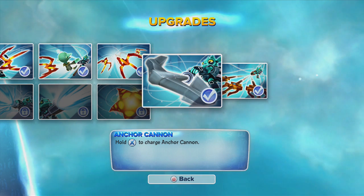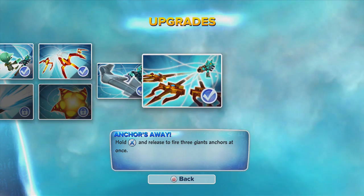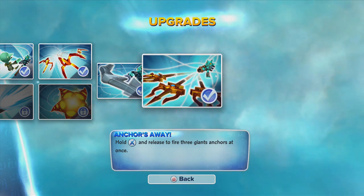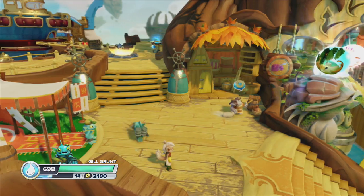The next one lets the harpoons travel straight through enemies and this one makes the harpoon split into three. His soul gem makes you have an anchor cannon he can charge up and shoot. This one makes the anchor cannon charge up and split into three.